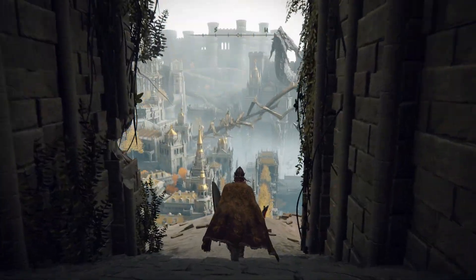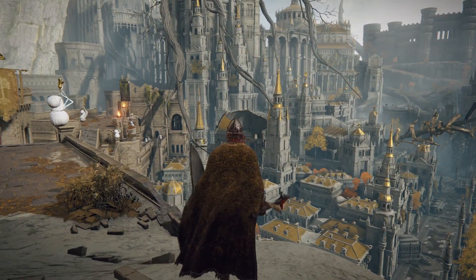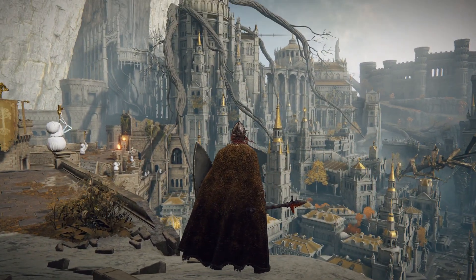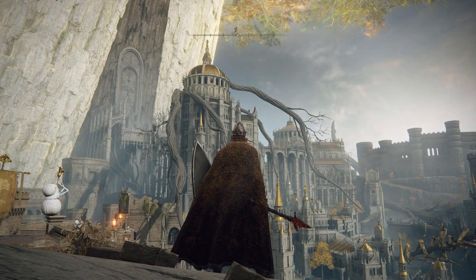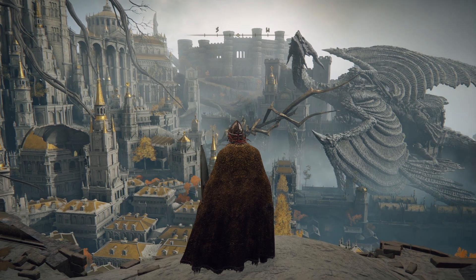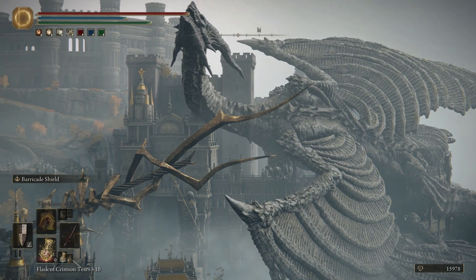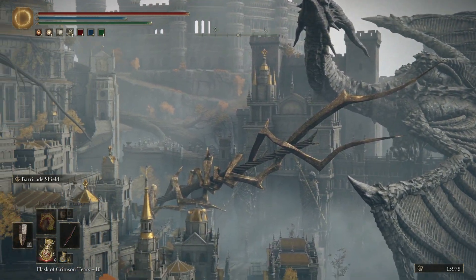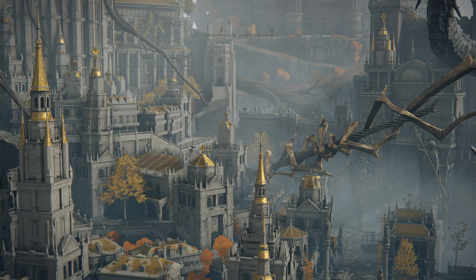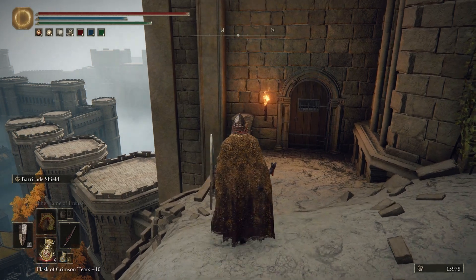Holy shit, what a cool level! Man, I'm excited for this. Do you see this giant golden spear that's just ripping through the city into the earth? That is the prize. That is what I've been busting my ass to get to 40 dexterity for. That spear is going to be one of our main weapons.